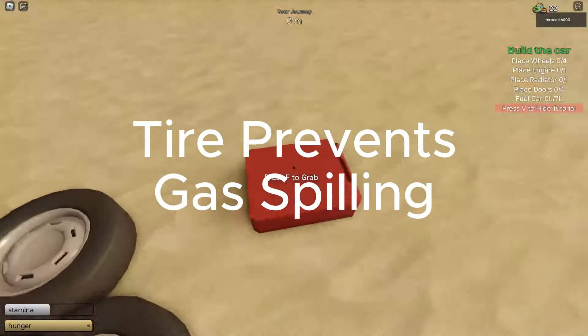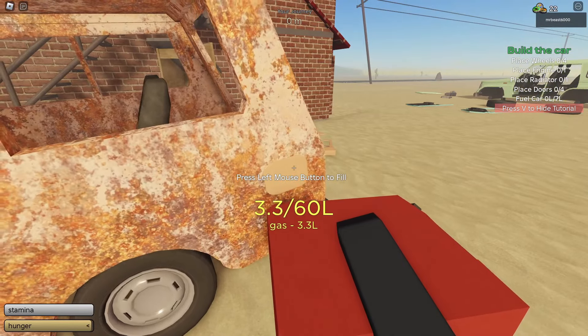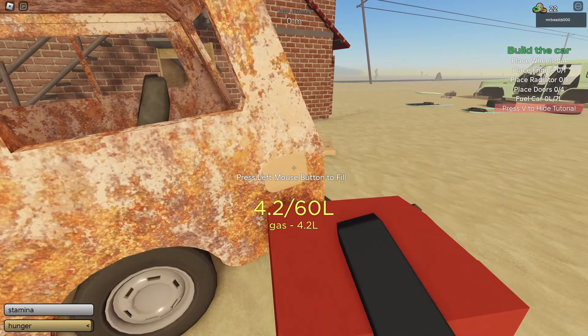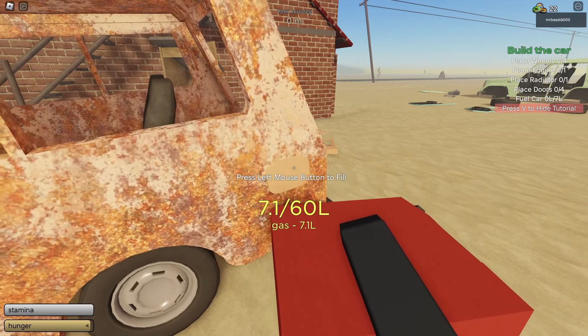So if you go to your van and put a thing there, and if you fill up the gas from this canister, it'll actually fill up the gas and you'll have double the amount of gas you normally would. This will allow you to not stop at the bridge for extra gas, because you'll basically have 18 liters of gas off the bat.